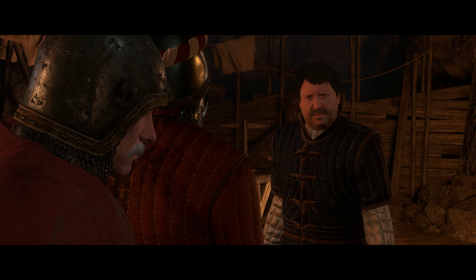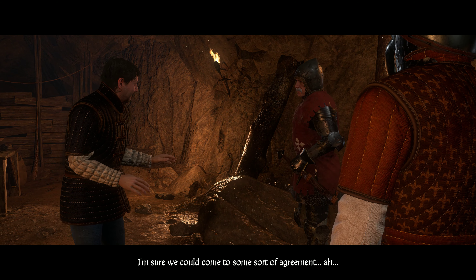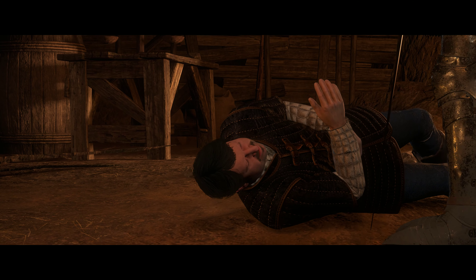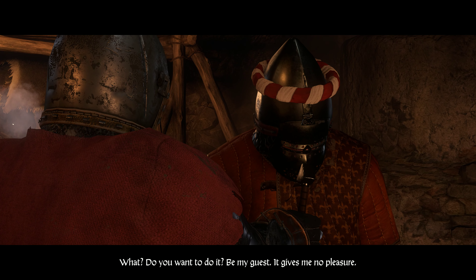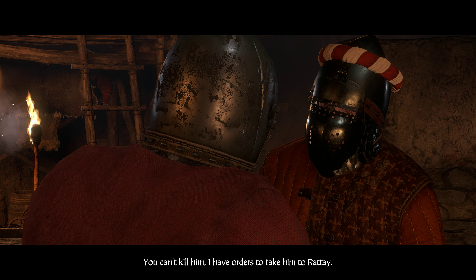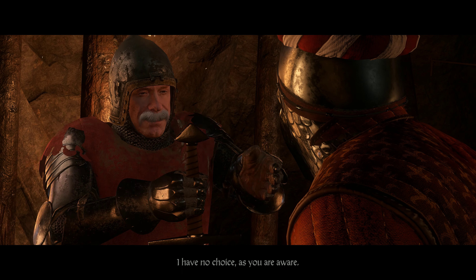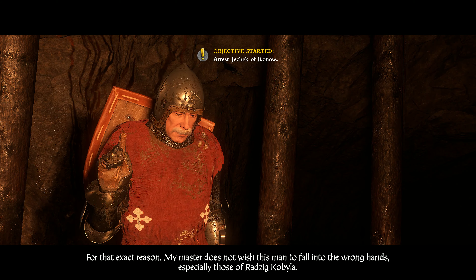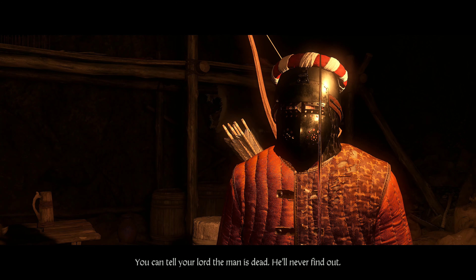'Jesus Christ, who are you and what are you doing here?' 'I'm here at the command of the royal hetman, Sir Radzig Kabila.' 'And who's he?' 'That's no concern of yours.' 'I'm sure we could come to some sort of agreement — I have plenty of coin.' 'Please don't take this personally.' 'Do you want to do it?' 'Be my guest — it gives me no pleasure.' 'You can't kill him, I have orders to take him to Ratay.' 'I have orders to kill everyone involved in this business.' 'My master does not wish this man to fall into the wrong hands, especially those of Radzig Kabila.'